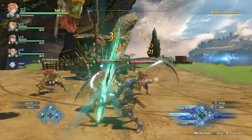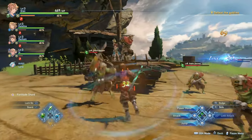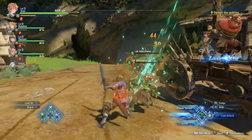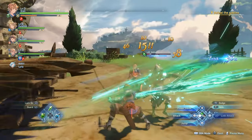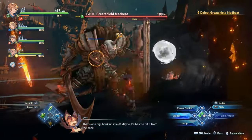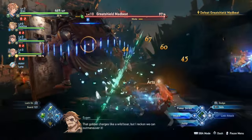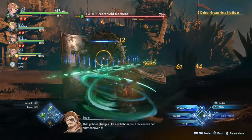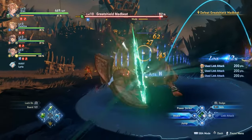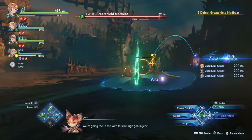Gameplay-wise, Granblue Relink is a standard action game for the most part. You have light attacks, heavy attacks, link attacks which allow you to coordinate with a party member, a jump, a block, and a dodge. Granblue also uses typical timed dodges, so if you dodge just in time, you get a frame of invincibility. Relink also has super flashy ultimate attacks known as skybound attacks. As you deal and receive damage you build up a meter, and once it hits 100% you can use your skybound attack. If your party members have their skybound attack available as well, they can combo it with yours, and depending on how many characters combo their attacks together, you'll get a final burst attack that does huge damage.